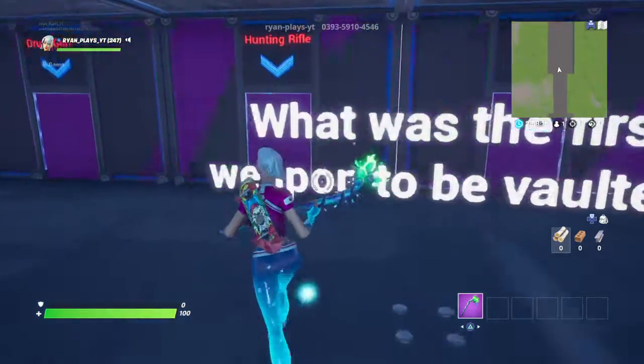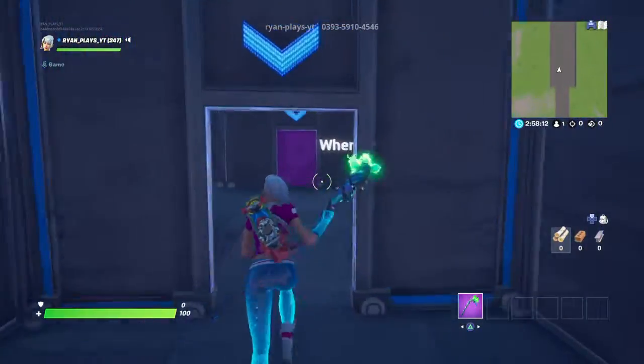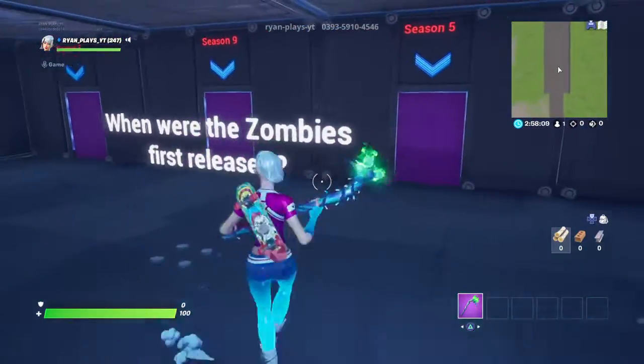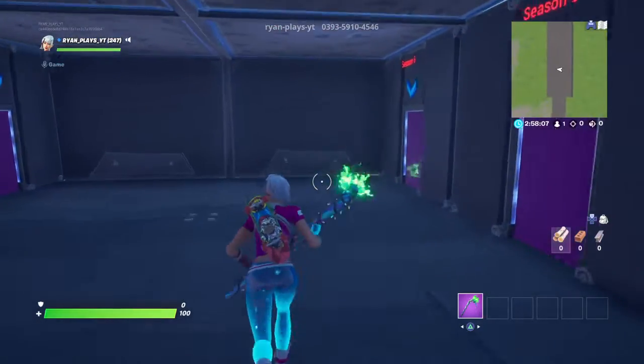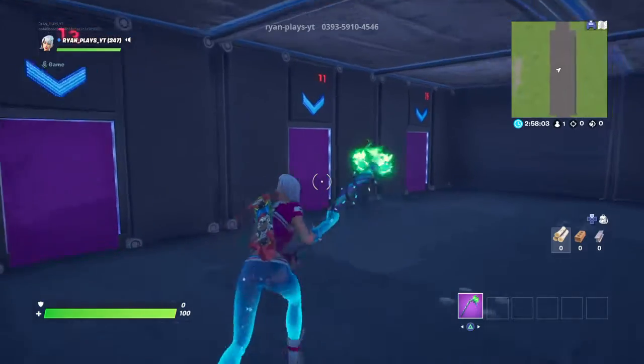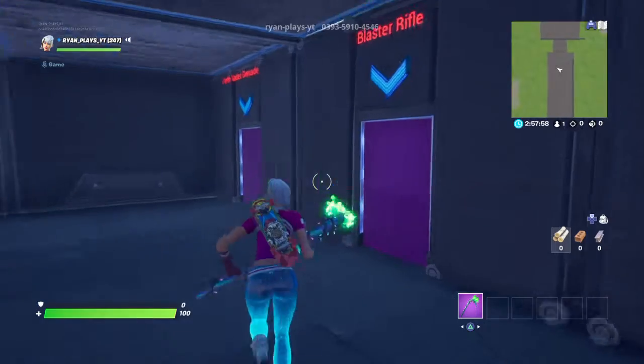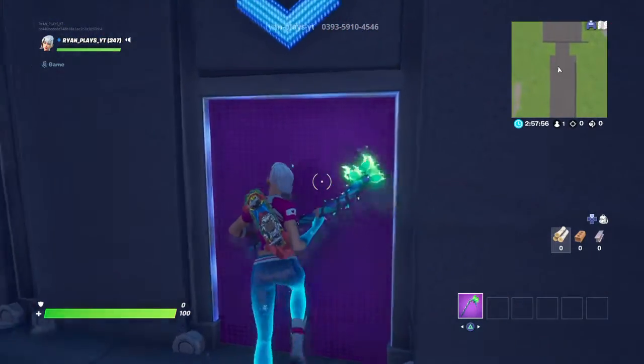What was the first weapon to be vaulted? There's a debate between the Harmony Rifle and the Zabatron, so they're both correct. When were Zombies first released? It was the 6th... 11. Then it was the Blaster Rifles. Actually, the lifesavers are correct too.